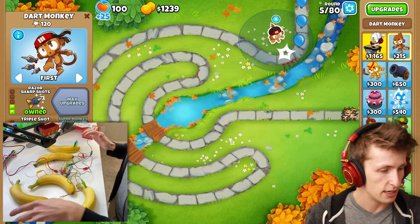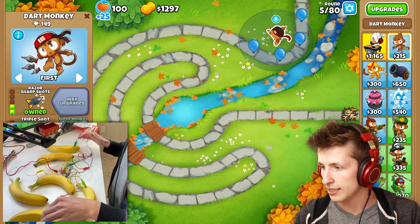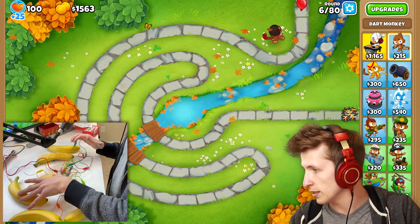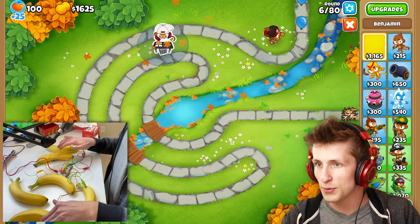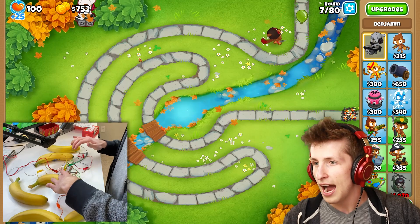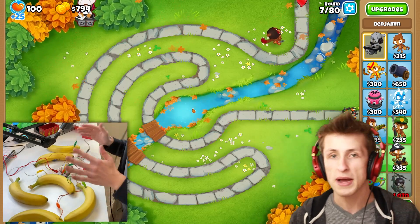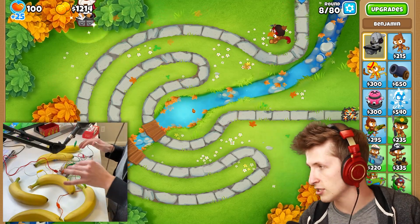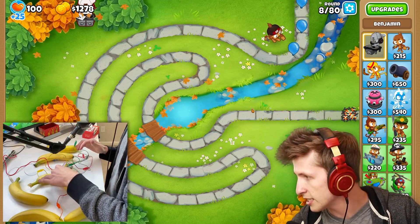Now I've got my banana setup here. We can close out of this and I need to get Benjamin. I'm gonna see if I can grab Benjamin and move him over. Let's put Benjamin up here in this corner — what a good spot to have Benjamin! I think the best bet is if I just keep my mouse in the middle of the screen because if my mouse is in the middle I can get anywhere faster. We're already on round eight and doing pretty good.